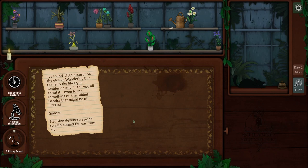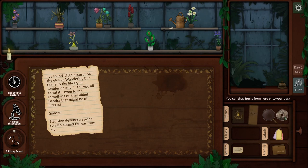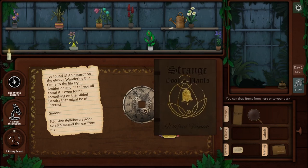So we've got some drawers, some labels, some items. What are all these things? Let's have a look around the shop.